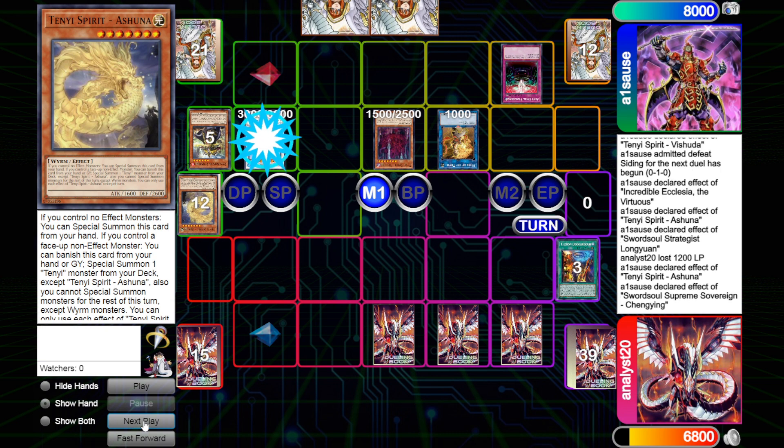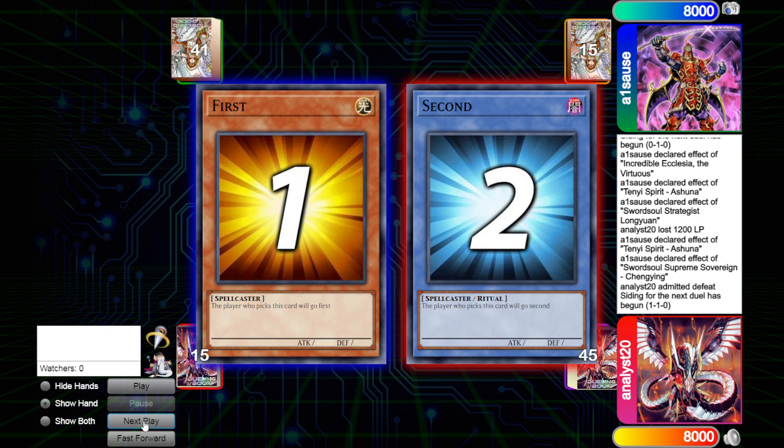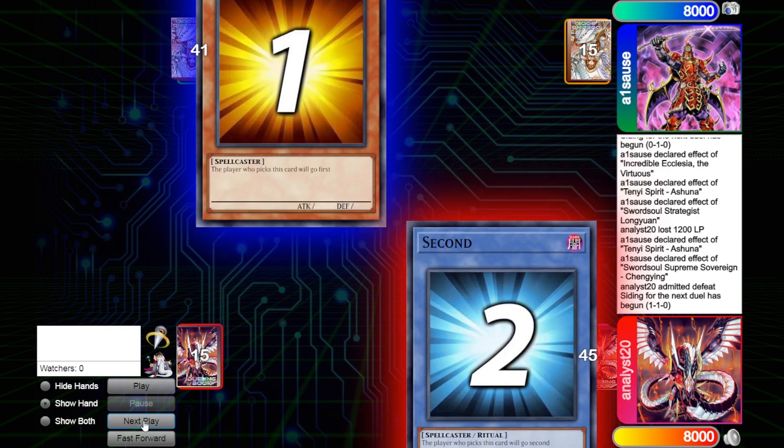He gets Vashuuda, and like I said earlier Vashuuda is just deadly — you can just bounce things and it's just crazy. I just scoop there. Let's go into game three.